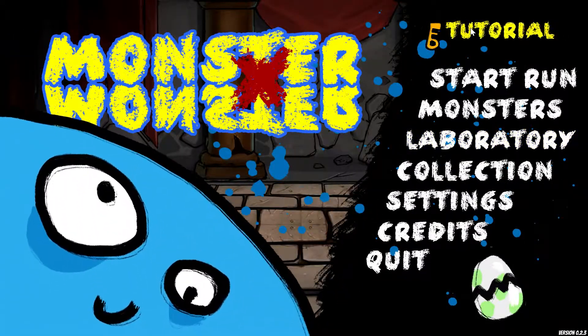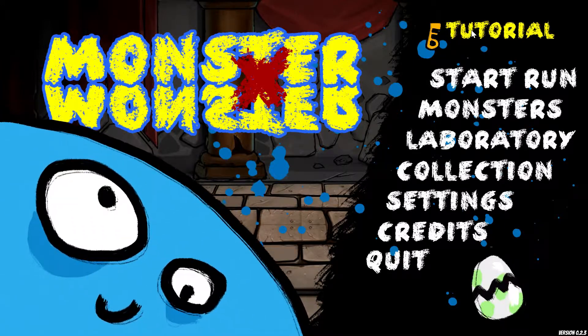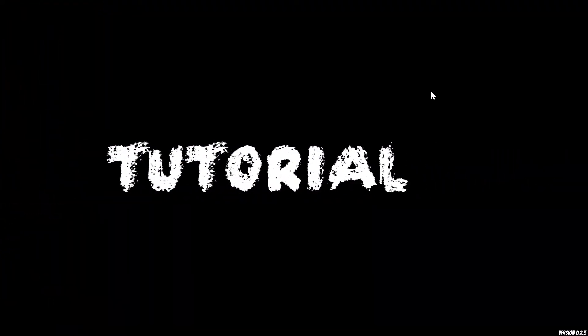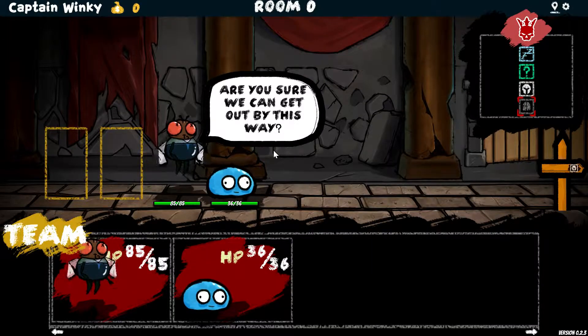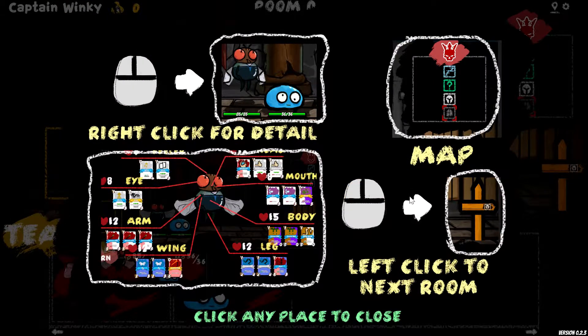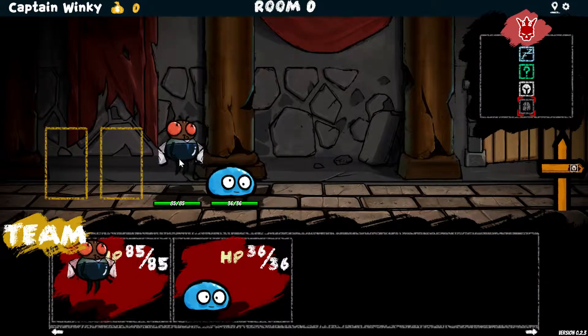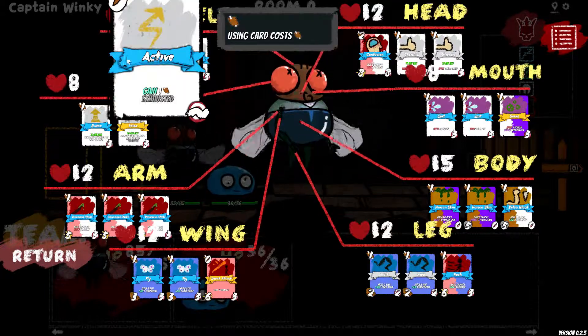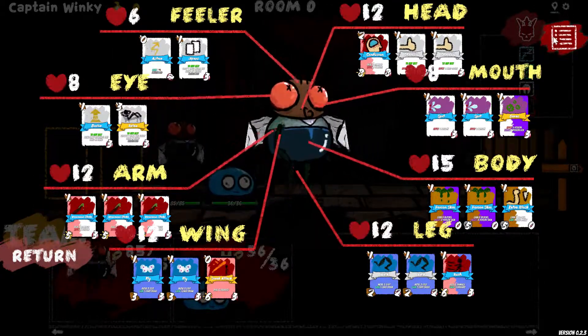We're not sure whether to do the tutorial or just check it out and see if it explains anything we didn't already know. Let's do it for you guys. Right-click for details — got the map, yeah, knew that. Left-click shows the cards. This shows what body parts are giving you what cards — super helpful — and also how much health it's giving you.